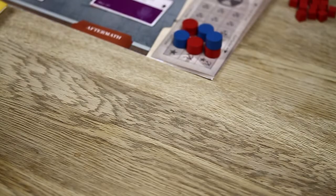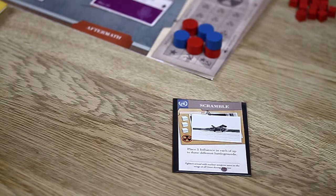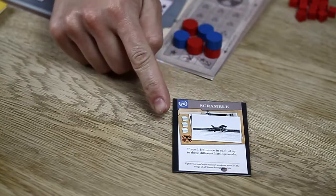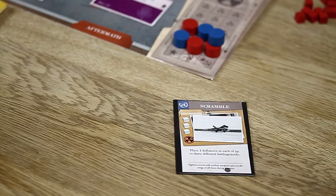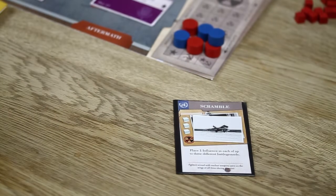Once initiative has been decided, it is time to play your first strategy card. Pick one from your hand and place it in front of you, face up. Each card can be played in one of two different ways: either for command or as an event. If you play a card for command, pick a single battleground on the board and either place or remove as many of your own influence cubes as shown on the card. This card allows up to three cubes, though you're always allowed to spend fewer. It's important to remember that you can never have more than five of your own influence cubes on a single battleground. Dominating battlegrounds is one of the key ways to earn prestige, making the command action very useful.